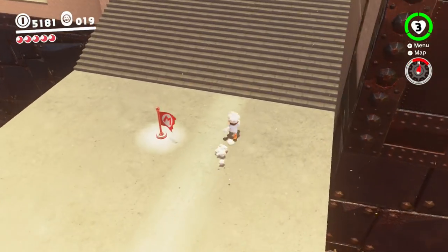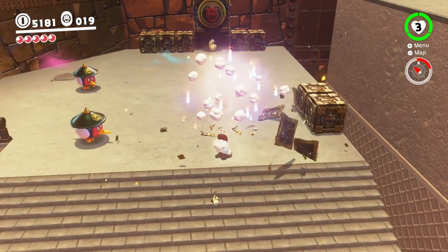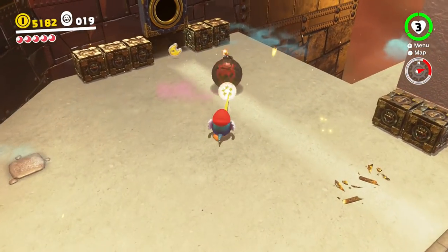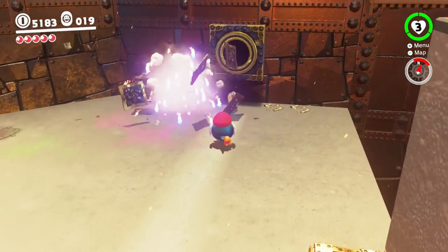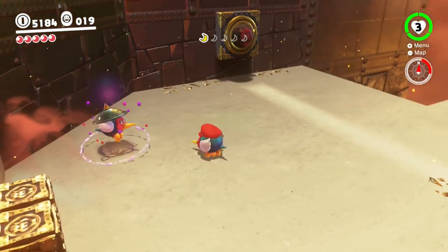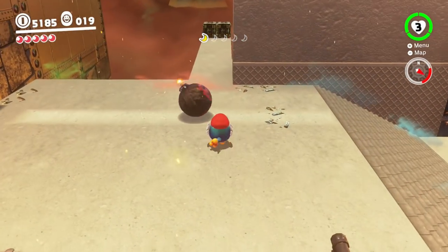I wonder if this was the place I remembered having to put out the torches that I mentioned in the last part. This is a little tutorial on the bombs, obviously. What you're supposed to do with these is peck them into other things using your Pokio. Be good with your pool shots here, because you've got to get them lined up nice and right.